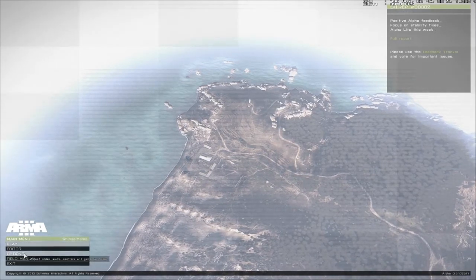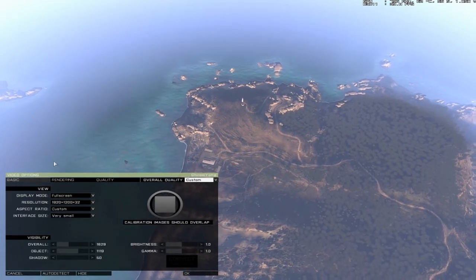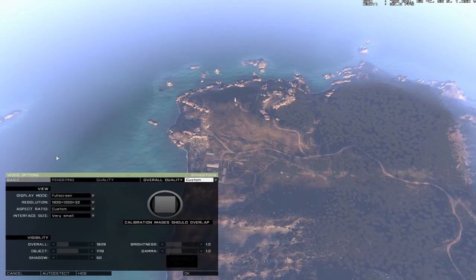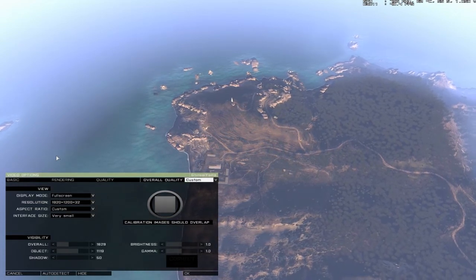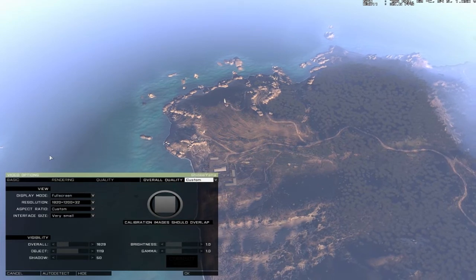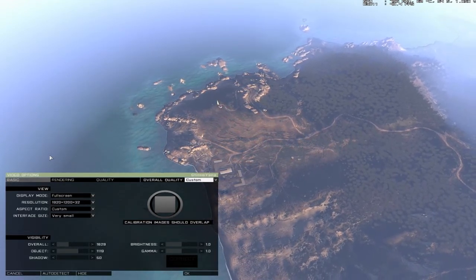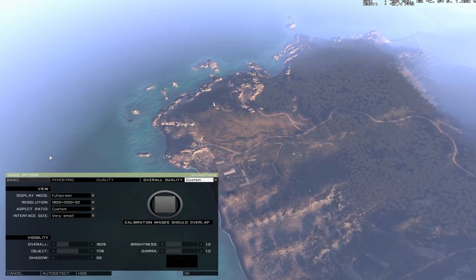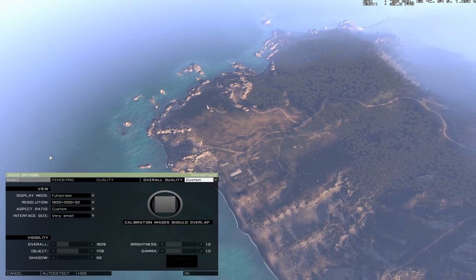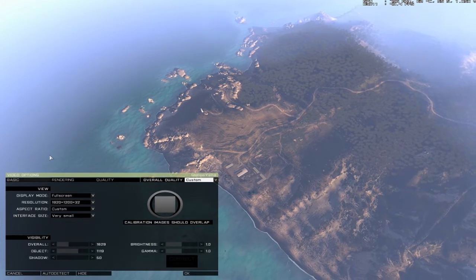Let's go to video options. Under Basic: display mode — fullscreen or windowed, whatever you like. You can actually get extra frames running in windowed mode, but I prefer fullscreen. Resolution: I'm running 1920x1200, which is pretty high for this game. I always try to keep my resolution the same as my monitor's max resolution, because that's usually best for your graphics card.